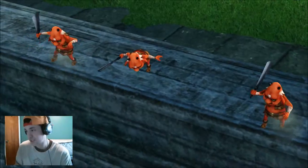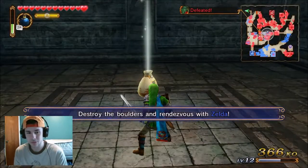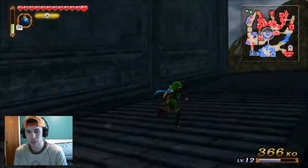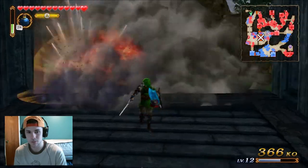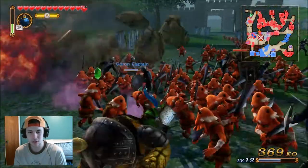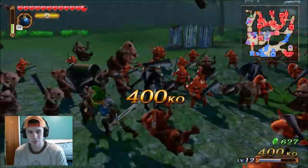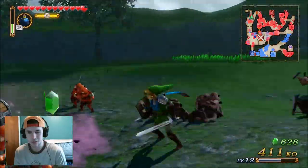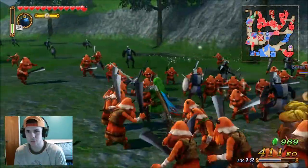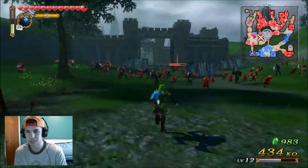These little jackass moblins trapped us in here. We just got bombed so let's bomb them back — there we go, that was easy. We can bomb that rock over there, bomb these enemies. Bombs are good for large groups of enemies, good spread damage. Let's pick this up and see what's in here — just rupees. Look at all the rupees, beautiful!